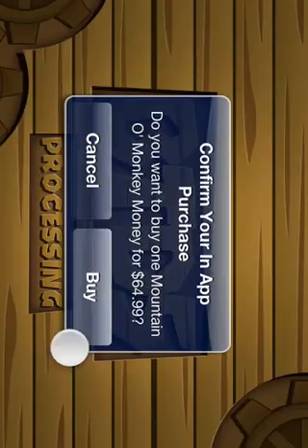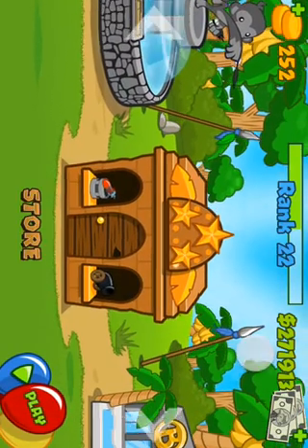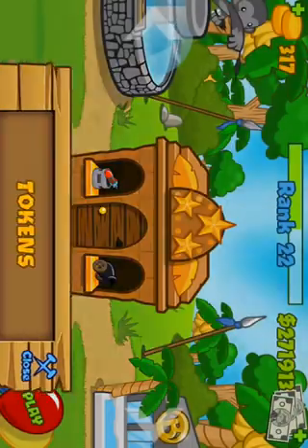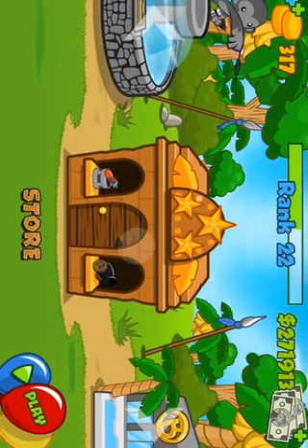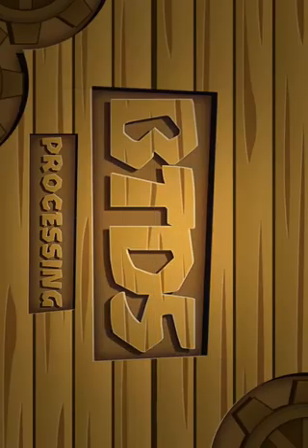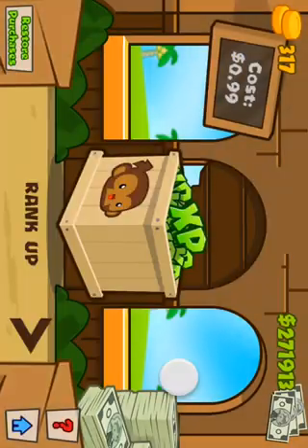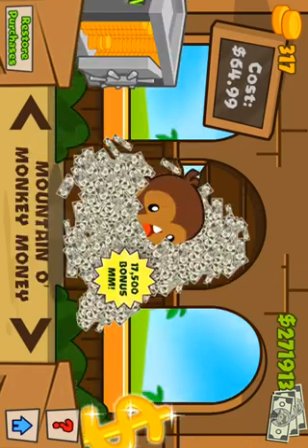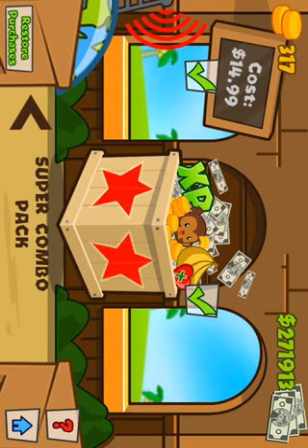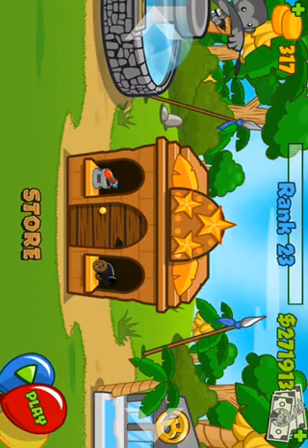If this pops up, click Cancel or you're going to use $65. As you can see, it added. This also works with the tokens right here, and you can also do a bunch of stuff. There is rank up — as you can see it now says rank 23. And here are also bundles right here: double cash mode, healthy bananas, bigger beacons, and super combo pack.